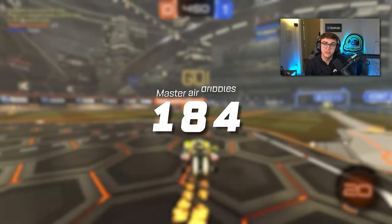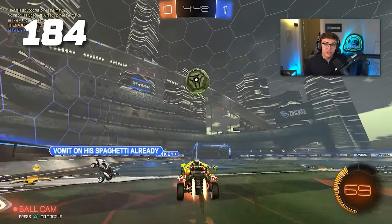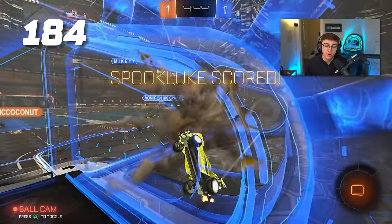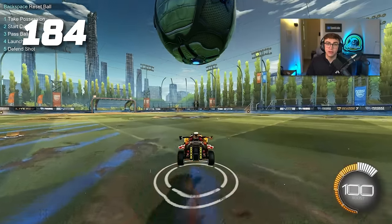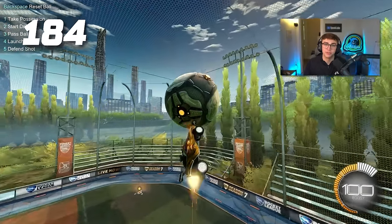Tip 184: master air dribbles. In GC-plus, you need to learn how to air dribble not just in perfect setups off the wall, but also defensively off your backboard, or even off the ground — as in ground-to-air dribbles. A great way to practice these awkward air dribbles is just by using the up and then right command in free play to get quick air dribble setups.